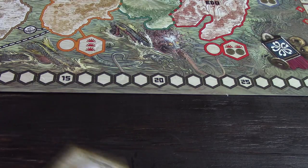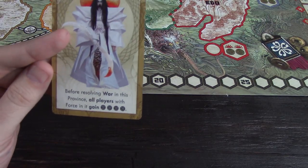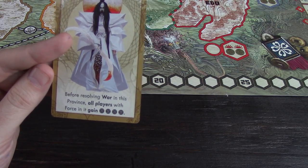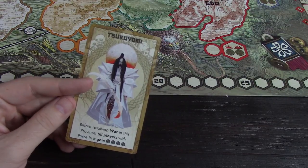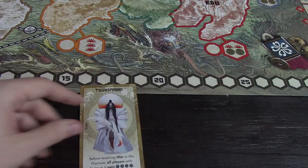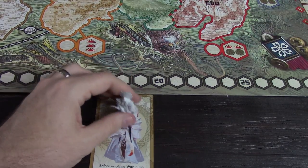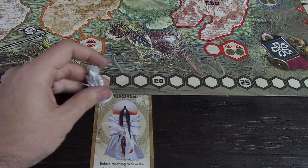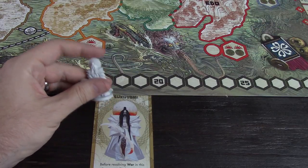Let's look at each Kami's abilities. Tsukiyomi says: before resolving war in this province, all players with force in it gain four money. War is a great time to be gaining money because you're going to have to spend a lot of money in war. Being able to place Tsukiyomi — maybe you want to place him specifically in a zone where your ally is, so you can make sure your enemies don't get the extra money.